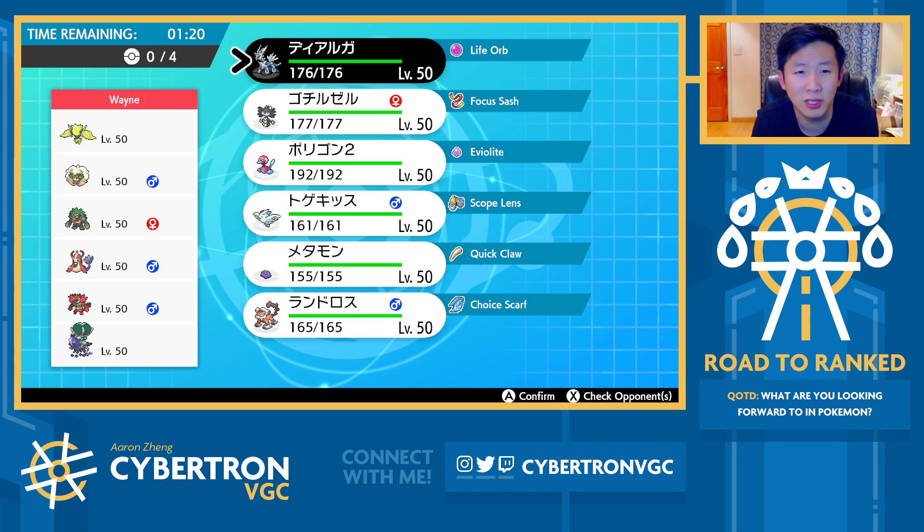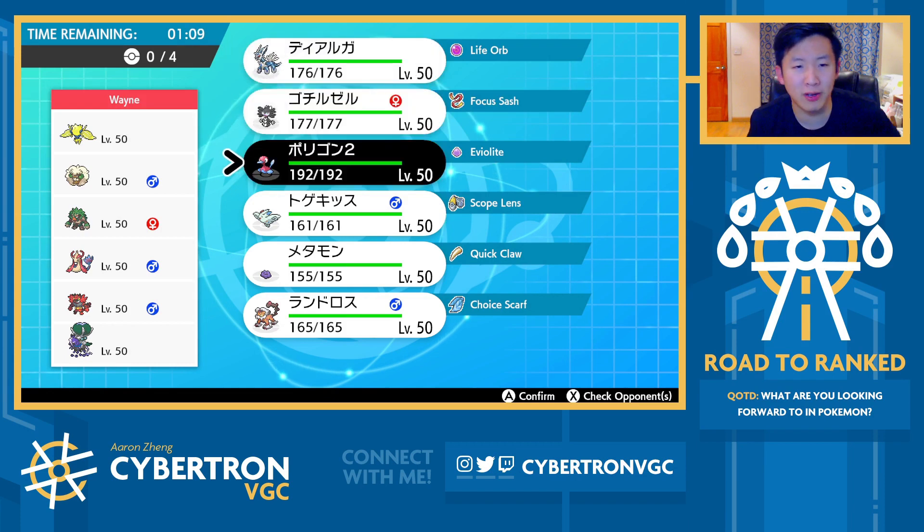Thanks so much as always for watching. For the first game, we're up against Calyrex Shadow Rider. It's actually been a while since we've gone up against Calyrex Shadow Rider. Porygon-2 actually makes a lot of sense here because it gets access to Foul Play and also doesn't take much damage from Calyrex.